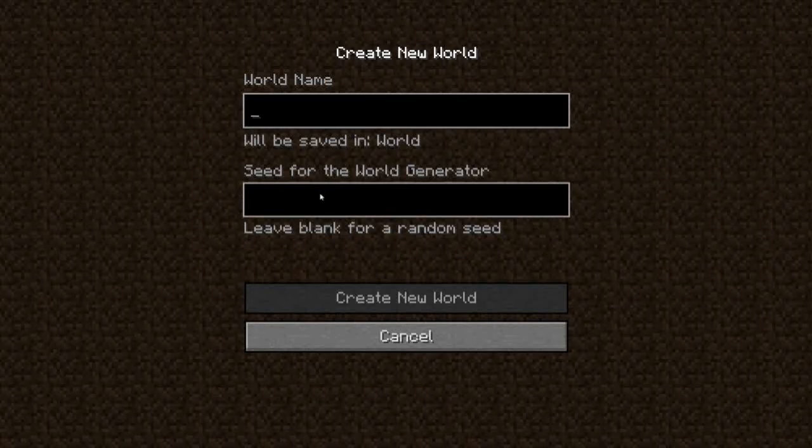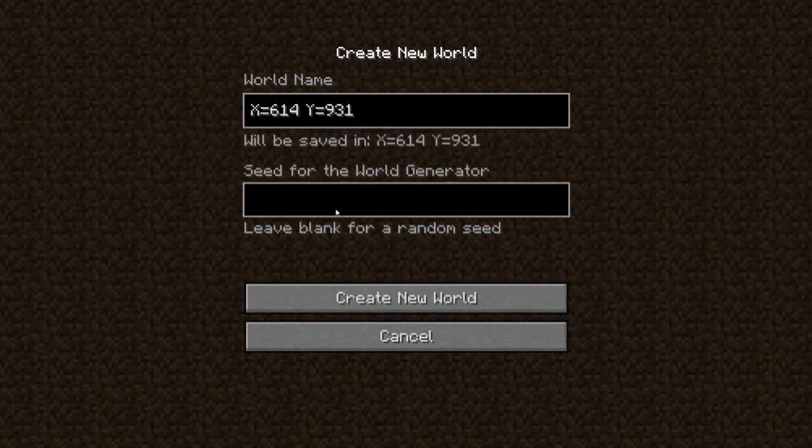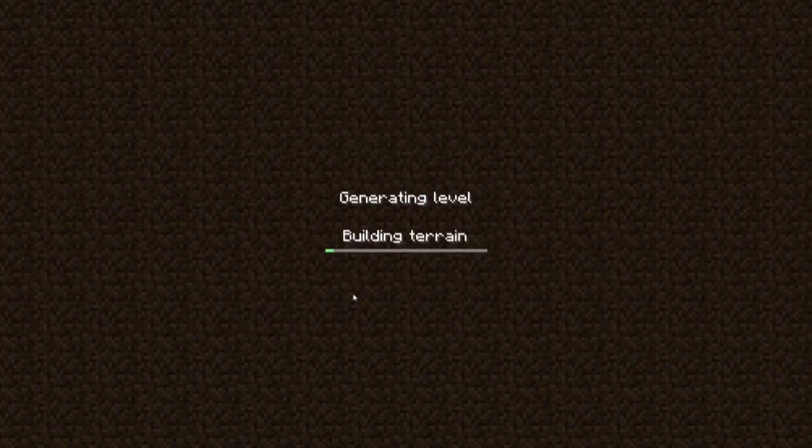Hello YouTubers, this is Omega here. Today I shall be discovering a world called X equals 614 and Y equals 931. It's capital X and capital Y. Let's see what happens.